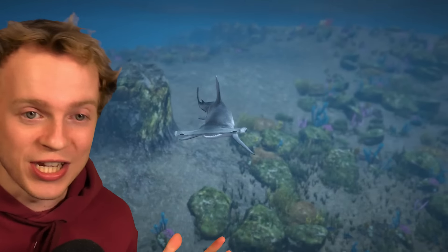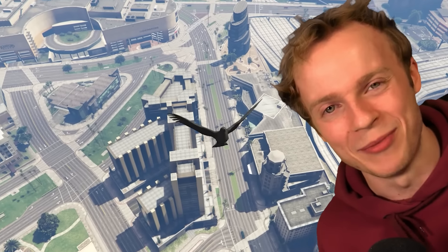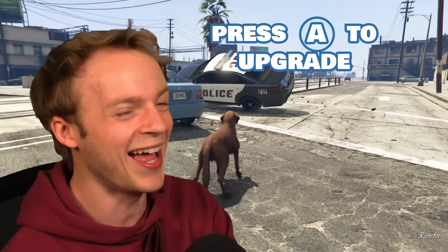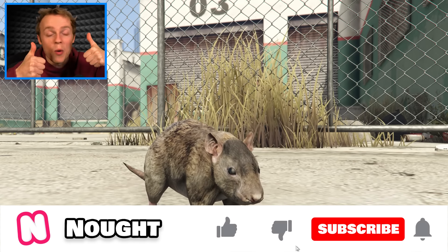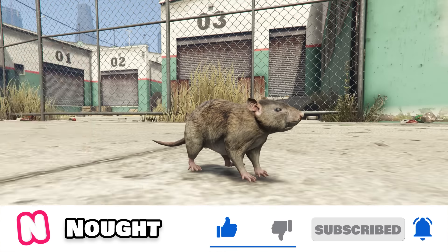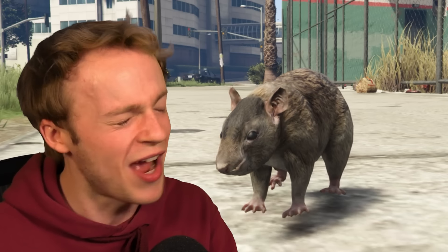I'm playing as the slowest animal in GTA 5, and I have to do everything I can to upgrade into the fastest animal. All I gotta do to upgrade is press this magical button. And if you press like on this video, we'll unlock a super rare animal which is supposedly meant to be in this world. But first, I'm playing as the slowest animal and I want to see how slow this guy is.